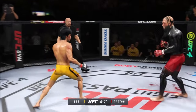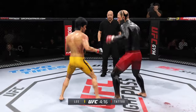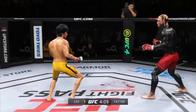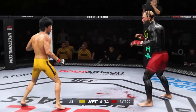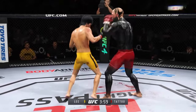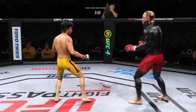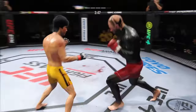Nice job there defensively to raise the guard and prevent damage — those hands never leave where they're supposed to be. Very nice leg kick there by Lee. That right hand is on point. Big body kick splits the guard, lands the right hand. Big leg kick lands. He needs to start looking to finish now because he's got his opponent hurt very badly.